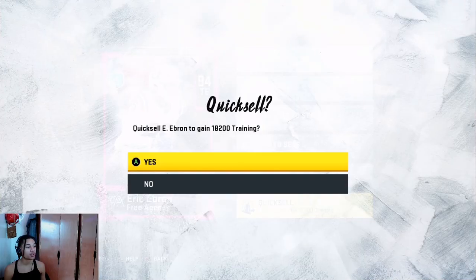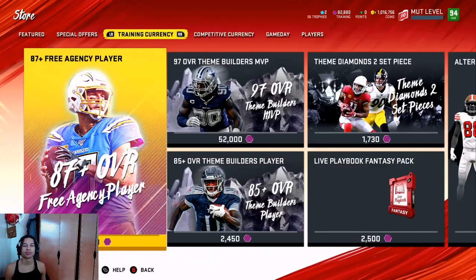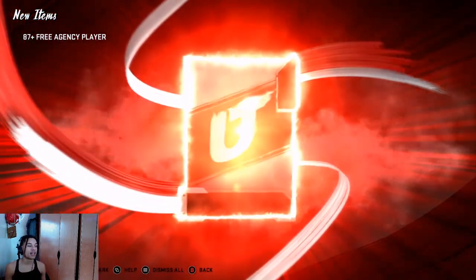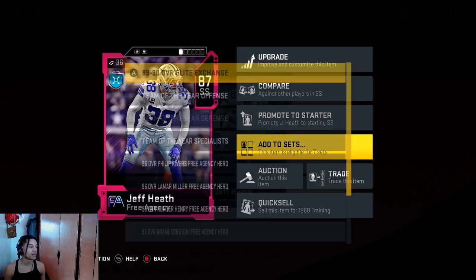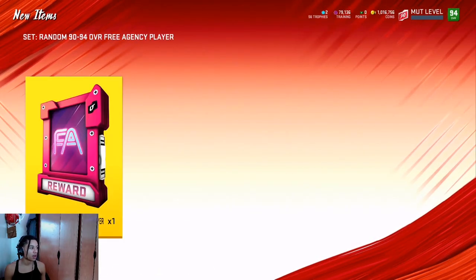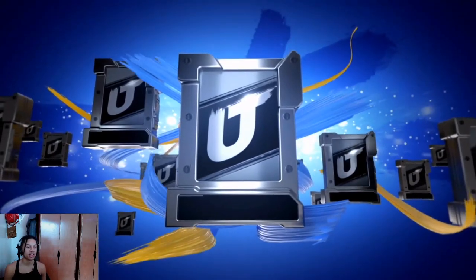Quick reminder: 94s you quick sell — remember that, quick sell your 94s. If you need a written description it's going to be down below in the description, written all out for you so there's hopefully no confusion. This should be the last 90 for the Chris Harris unless I pull a 94.